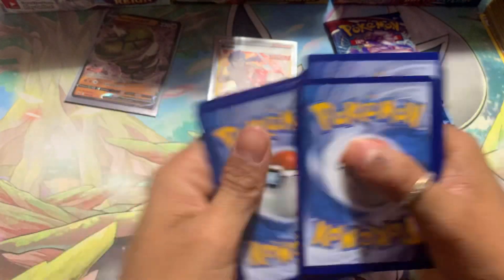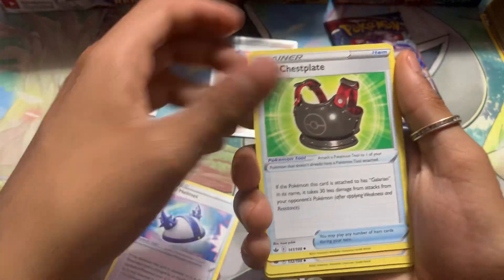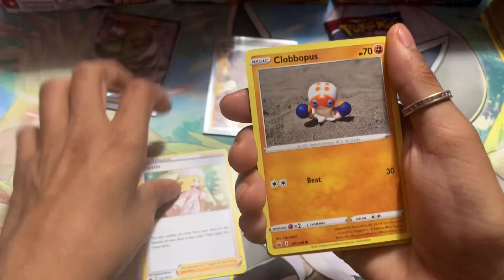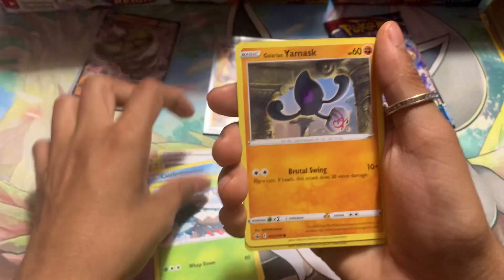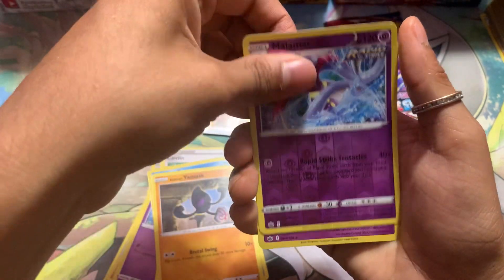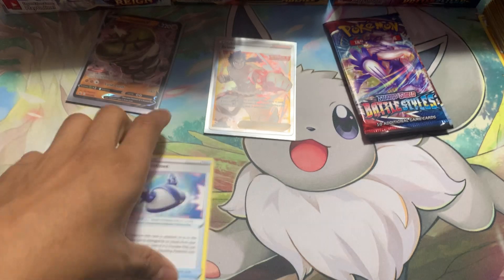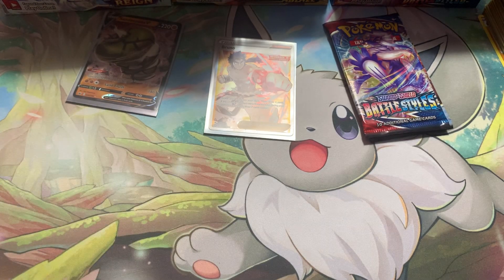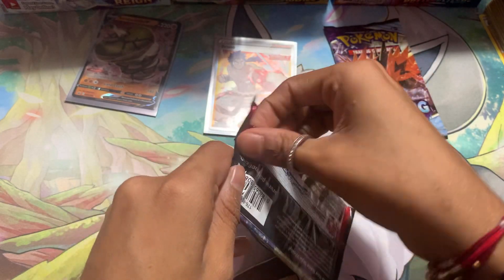We got one, two, three, four — the code card, like the helmet, a chest plate. We're building a Minecraft armor piece. Last owner. Galar Max. We got a reverse, and we got a holo Glaceon. No hits so far — that is a quick wrap.